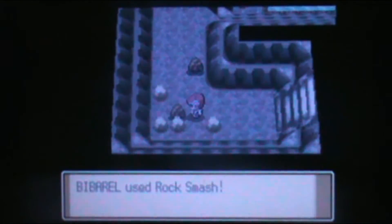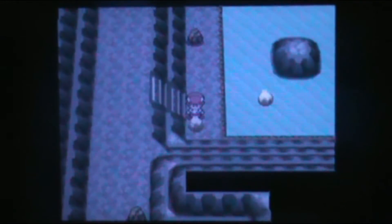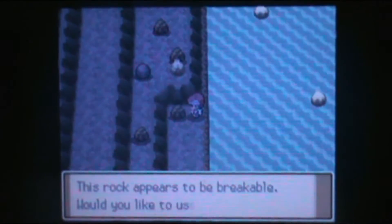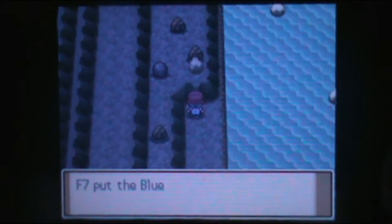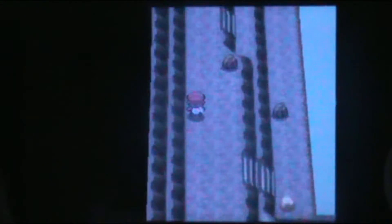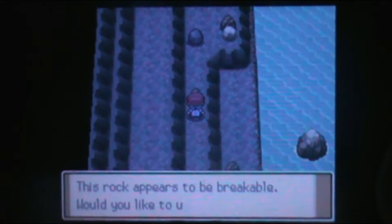There is an item here, let's grab this real quick. Break the rock — Green Shard. Terrific. And there was the best one, the Blue Shard. So I'm guessing there is one of each shard in the room. I'm not looking for all of them — I really only needed the Blue Shard, to be honest. So I got the best one. Hooray.